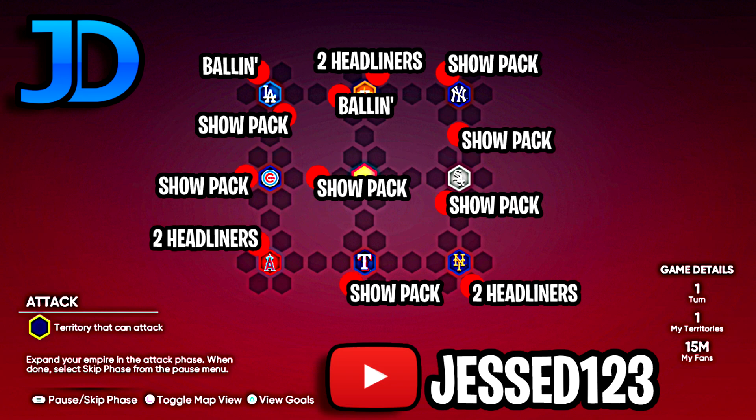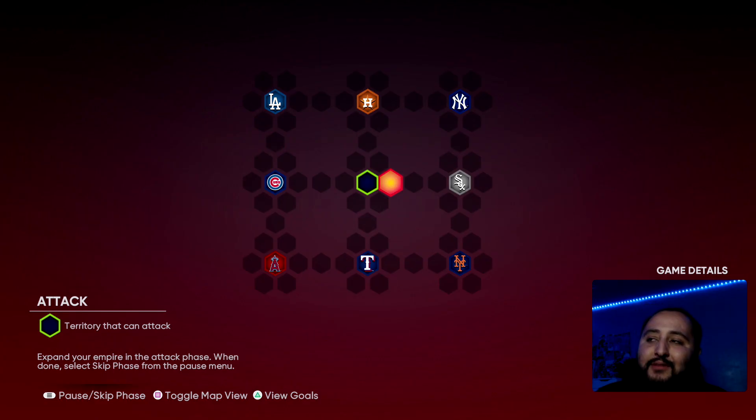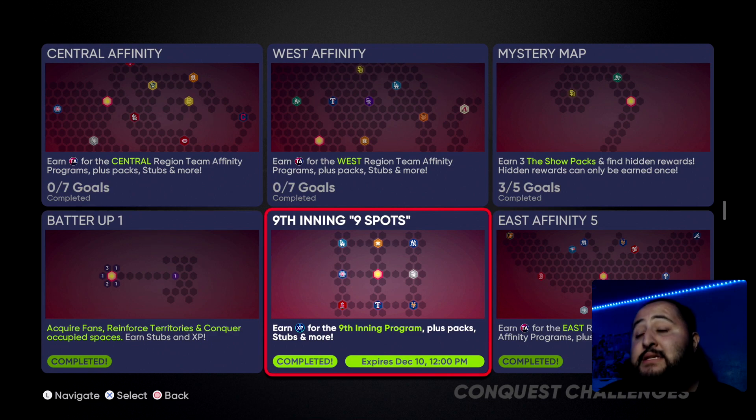All the way at the bottom by the Angel stronghold we're getting two Headliner packs. Like I said, quantity over quality — there are no Finest packs, and it's November. SDS is dropping the ball with these conquest maps. But one thing I forgot to mention: we're getting 35,000 XP towards the Ninth Inning program, so make sure you get this conquest map done. It's a total of 26 packs for this conquest map.